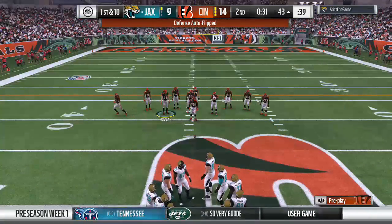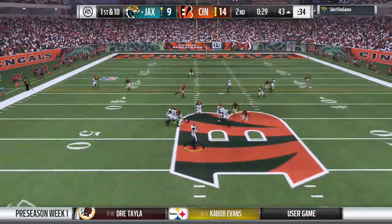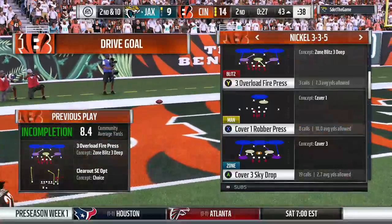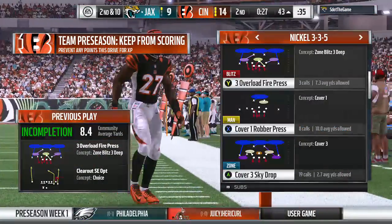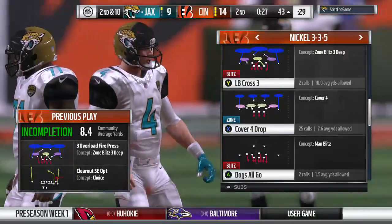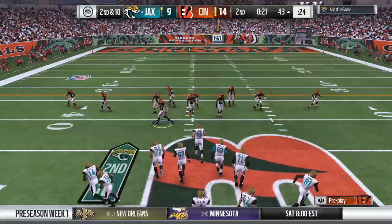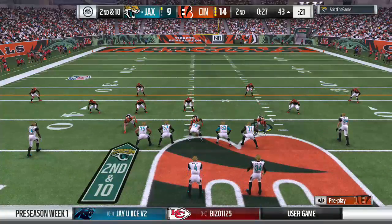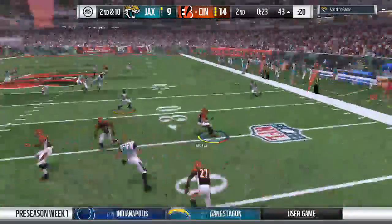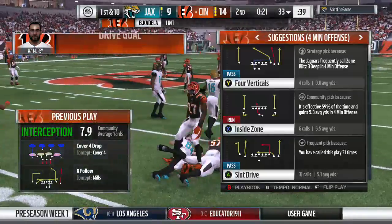Now the offense lining up, first and ten. Foles looking deep downfield — that one falls incomplete, couldn't hold on, second down. When all else fails as a defender and you're not there in the coverage, your best friend is exactly what we saw there: a big play shot taken by the offense that unfortunately ended in a big drop. Now Foles fires one — that's intercepted! A great read and it's picked off, returned back to the 33 yard line.